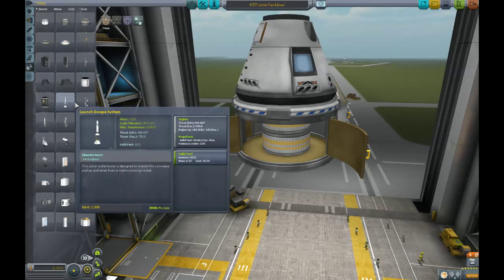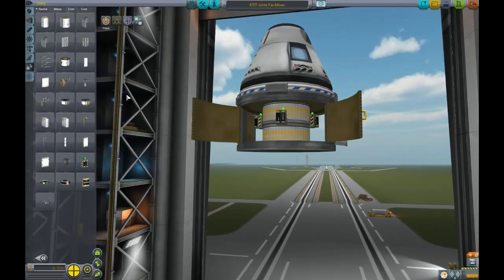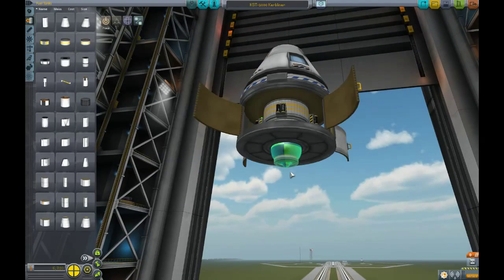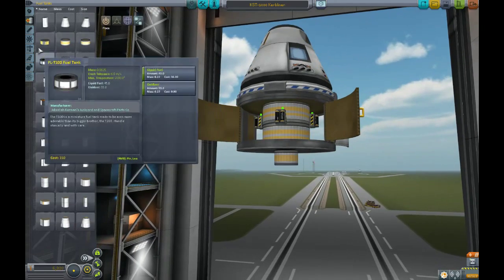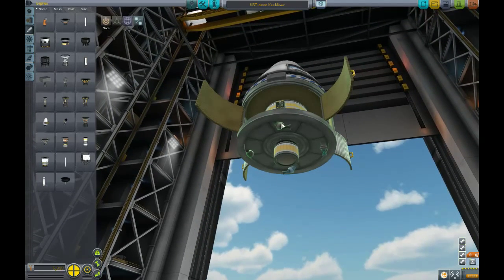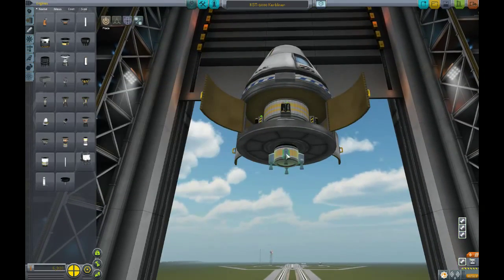We're also going to shove some batteries in here. And down here on the bottom, that should be enough RCS fuel for decades. I'm going to slap this onto the bottom like that, and put these crazy little nozzly things like so. I think we might reconsider our fuel options. Yeah, I think I like these better.